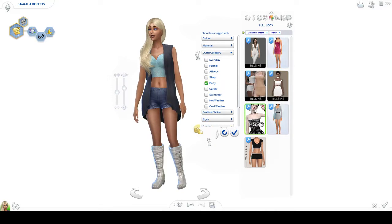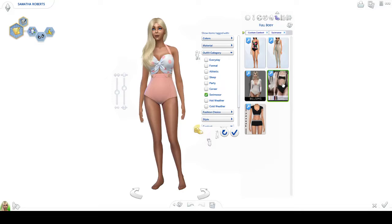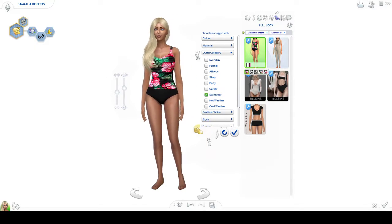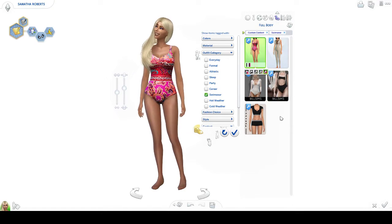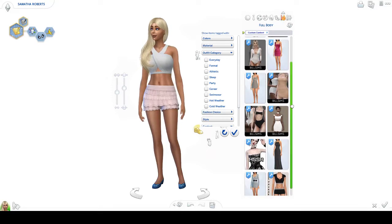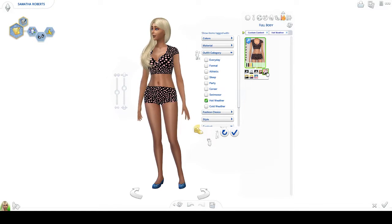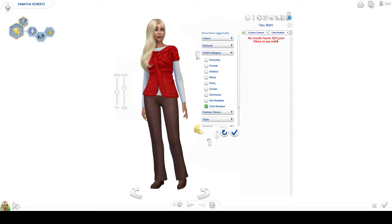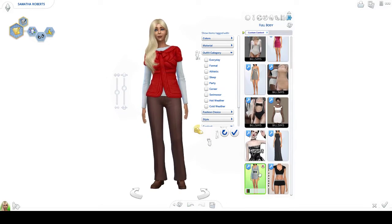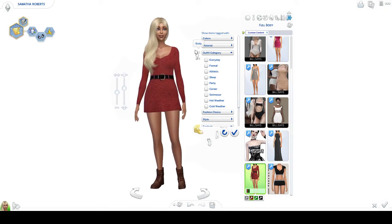Party outfit — this dress because I kind of like it, it's cool. So let's choose this one. Hot weather — you only have the one outfit for hot weather. We'll put it in that style in red.